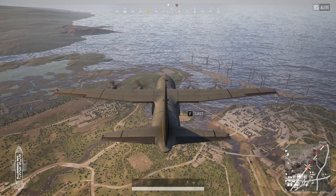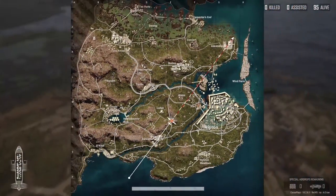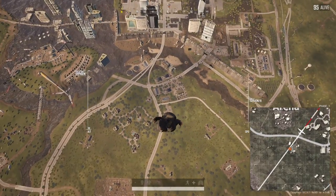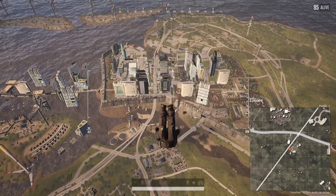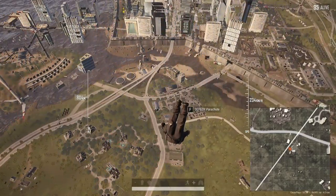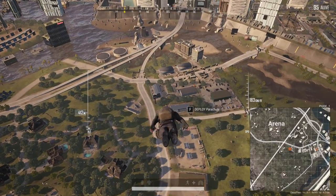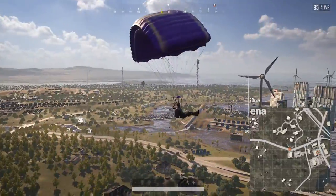Hello everyone and welcome back to part 2 of the PUBG Destin map. We are launching into our first game of today. I was supposed to be in a squad, but I guess the rest of my team kind of just ditched me, so it's just me now. We're going to drop in, not really into the city this time, just on the outskirts, and we'll see how this goes. It's probably going to get wrecked because there's probably teams of 3s and 4s.